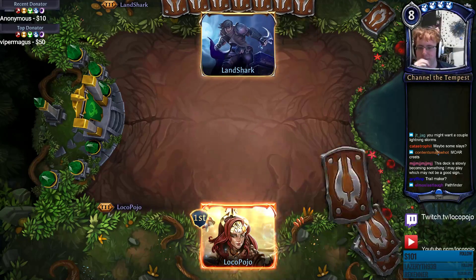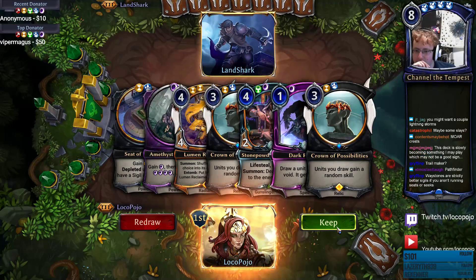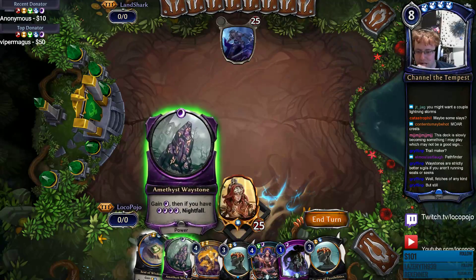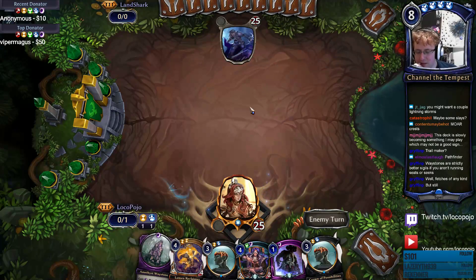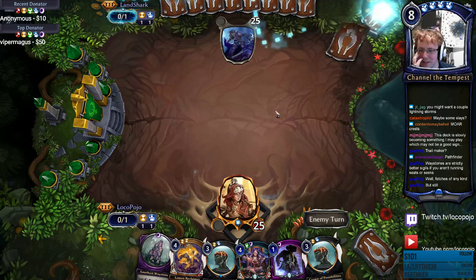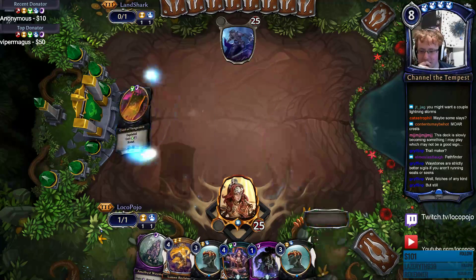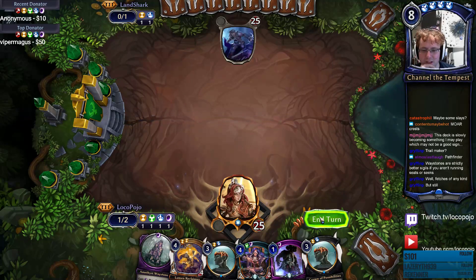There's one Pathfinder in here at the moment. This has three colors and I'm on the draw, so it's got Crown. You play the seats first because they're the most often depleted, and then you play the banners. Crest of Vengeance — that's all of my colors. Time Sigil on top, that's a color I need.